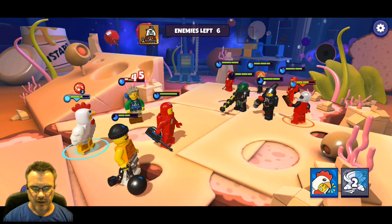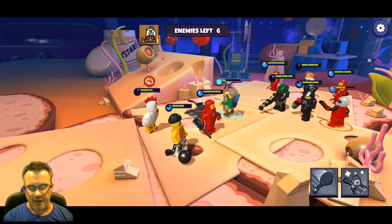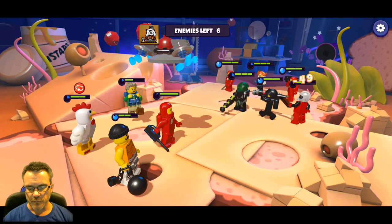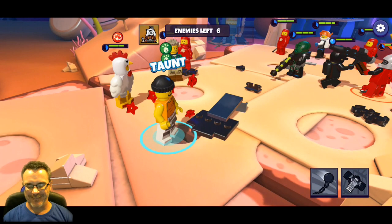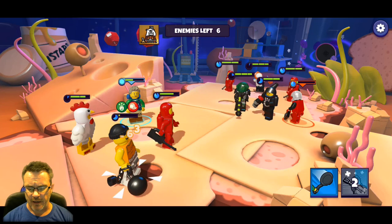Our characters' pep isn't moving - we're getting pasted. Our tank just lost a bunch of health. His pep pulled up naturally so he's going to take a turn. The dizzy debuff had a two on it - now it's got nothing, so when it hits zero it expires on the next turn. Turn meter, or pep in this game, is filling up. We're going down though - this should be over in a minute.